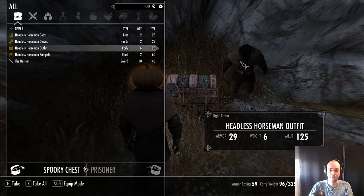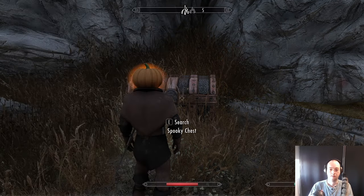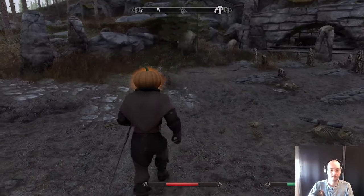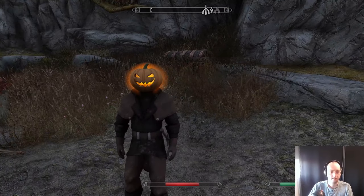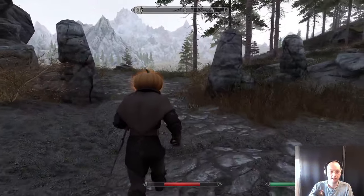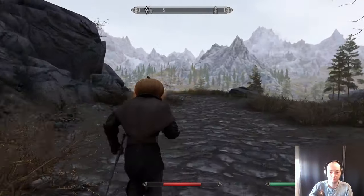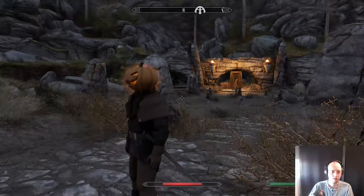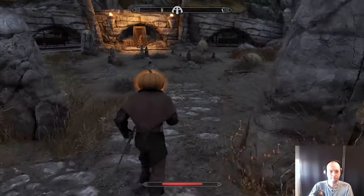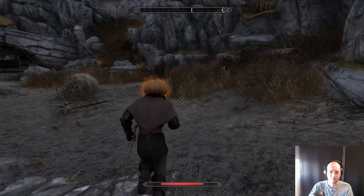Found other pieces of gear unique like this. And as you can see, the head glows — it's pretty nice. Also the headless horseman from the game, you can find him here during the night. I have this armor as well. I think if you kill him, he will drop it too.